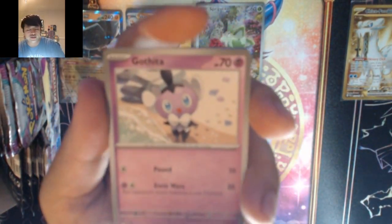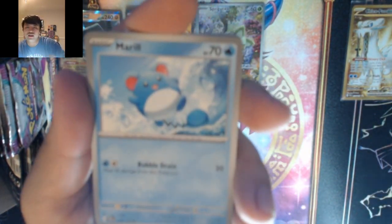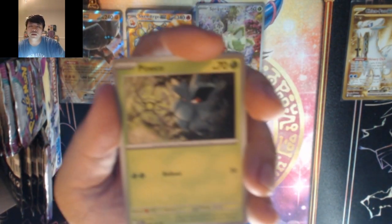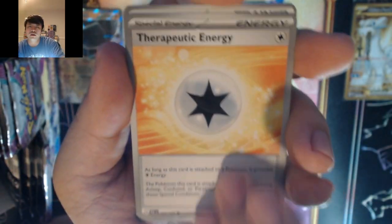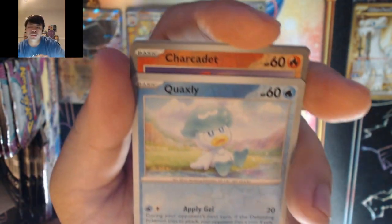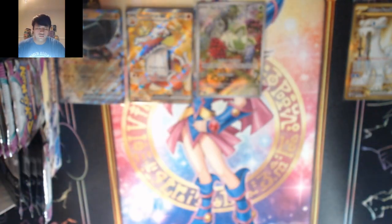Electric pack — dark guest energy. We got Gothita, Marill, Tinkatink, Pineco, Therapeutic Energy, Choice Belt, Pumpkaboo, Quaxly, Charcadet, and Sprigatito.